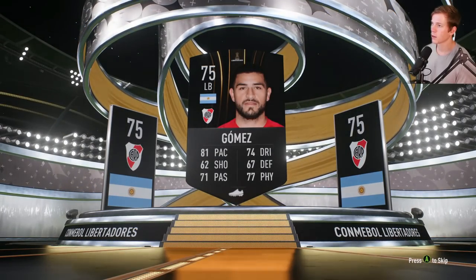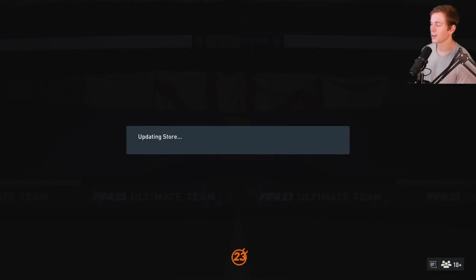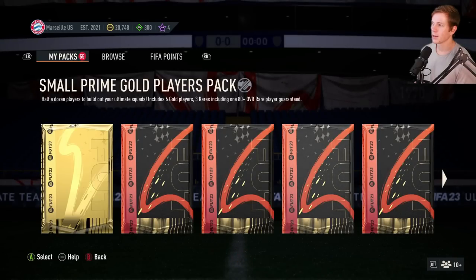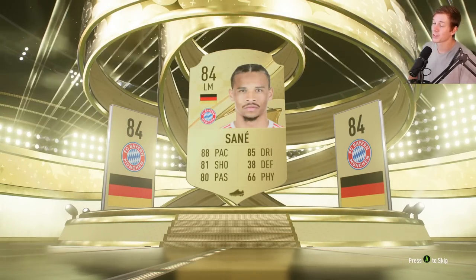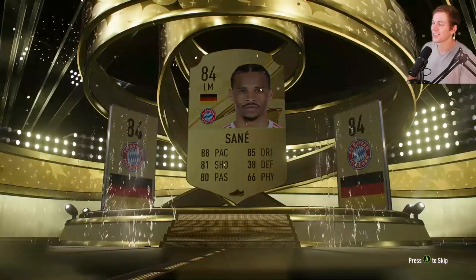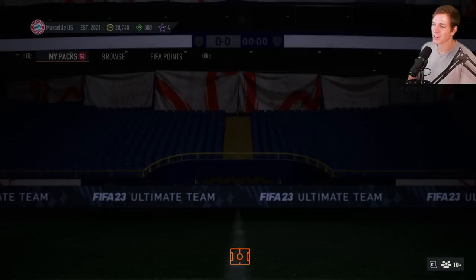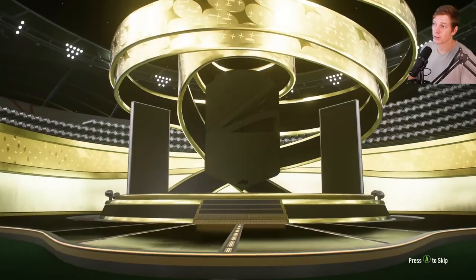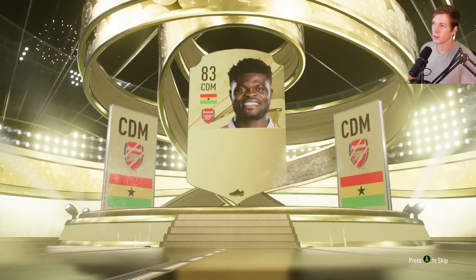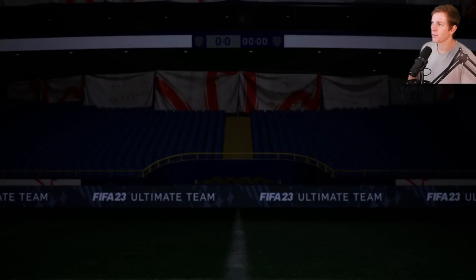A good one maybe? No, not a good one — 75, left back. Not a bad card, not terrible. Non-tradable small prime gold players pack. Left mid — oh, Sane! Let's go dude, that's a great card. Doesn't fit the chemistry, which is kind of a common trend, but SBCs possibly — or maybe he will fit the chemistry at some point. Partey, 84 CDM — fits the chemistry.